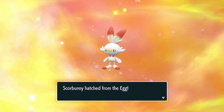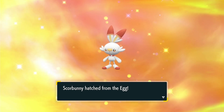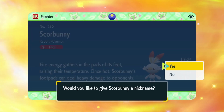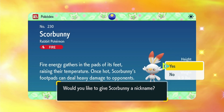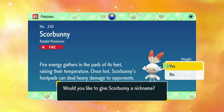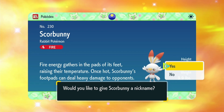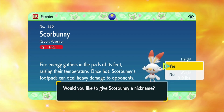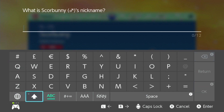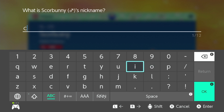It's Scorbunny! What kind of person would I be if I never used a Cinderace in my team? Cinderace is kind of the channel mascot, actually - we kind of need a Cinderace. So anyway, Scorbunny, the rabbit Pokemon. Fire energy gathers in the pads of its feet, raising their temperature. Once hot, Scorbunny's foot pads can deal heavy damage to opponents. We're going to name this fella - he's a guy - and what other name can I give a Cinderace? It's kind of a channel specialty; we call them Cinders.